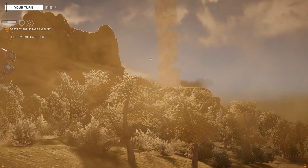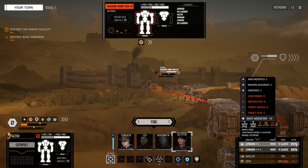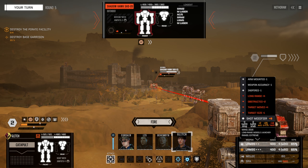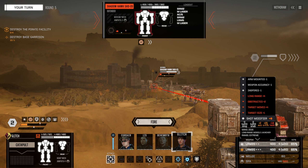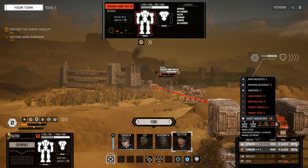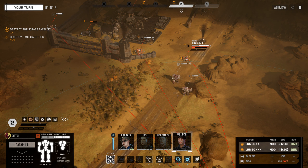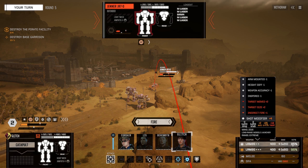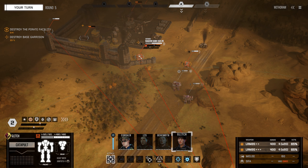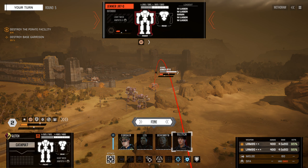65% on the Shadowhawk, 95% on the Jenner. We've got another turret to deal with as well. I'm going to check the shot on this Shadowhawk. Long range, obstructed, target moved, target size plus one. Why does obstructed matter? You're shooting LRMs — obstructed shouldn't matter, it should be indirect fire. Why are you doing direct fire with your LRMs? This has indirect fire plus one — just shoot indirect. Done.